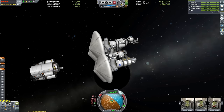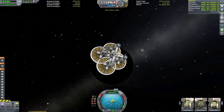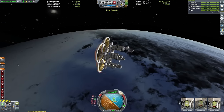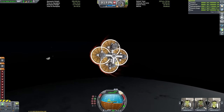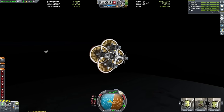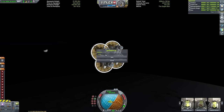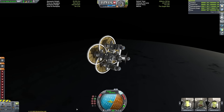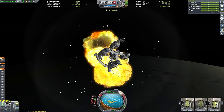We're inflating those heat shields with an action group and pointing ourselves retrograde. In the very middle of that battery circle you can see the small octagonal probe core — that's just to allow me to control the ship from the center. If you download this, make sure you right-click that and click 'control from here.' We're entering the atmosphere now. This thing is very short and wide so it doesn't have a tendency to flip, unlike my Eve rockets which often need tail fins or a second heat shield to stay aerodynamically balanced.